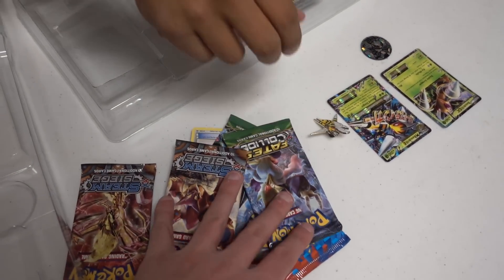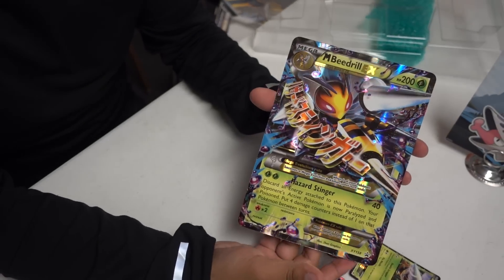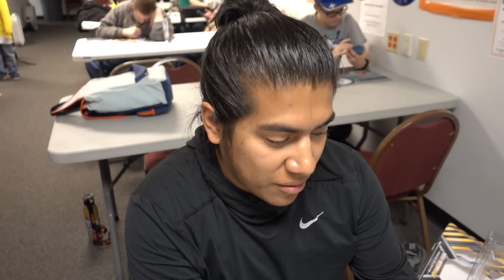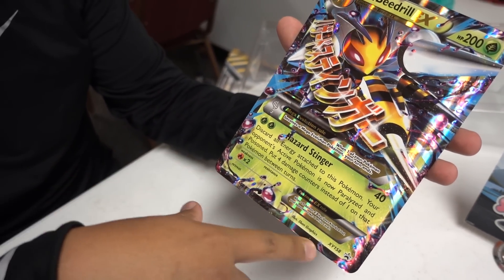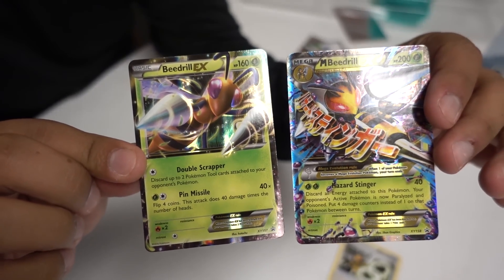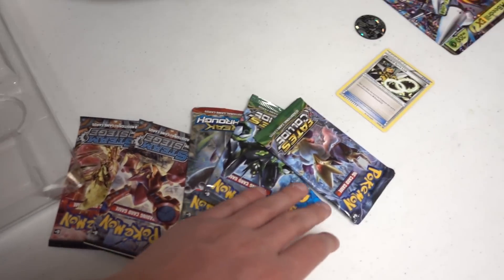That's a nice little pocket. Don't forget your spirit link. Here's the jumbo card — very cool. I really like the artwork; you have the poison coming out, a little ooze everywhere. Here are the two EXs that you get: Beedrill EX and Mega Beedrill. And we have one, two, three, four, five, six packs to open up.